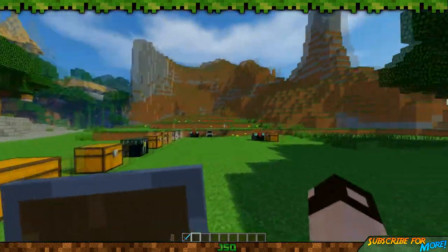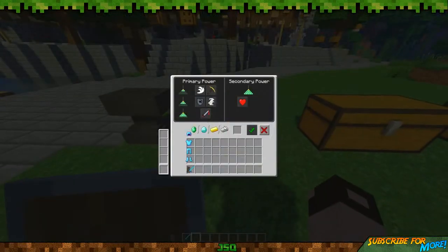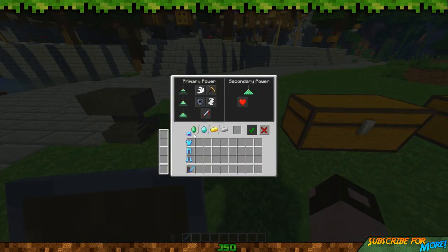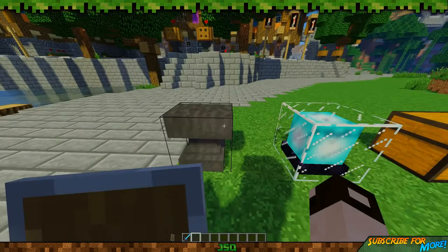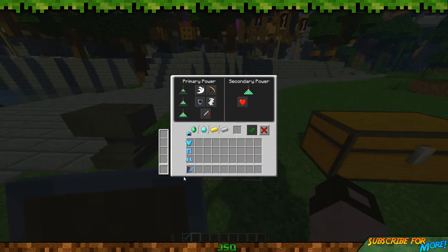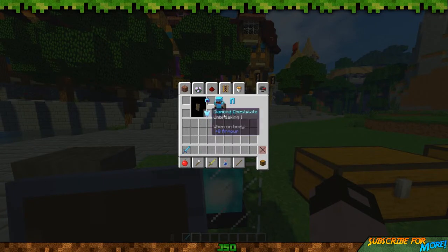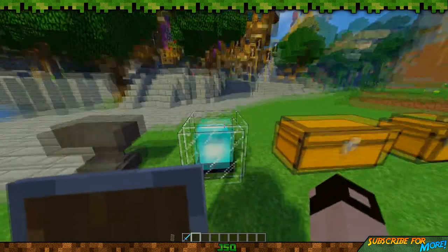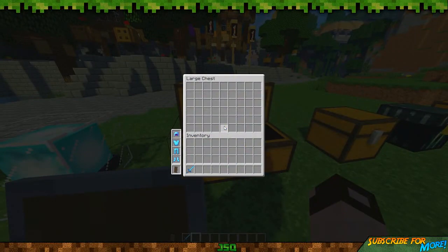I'm just going to go through all the blocks it works with. You've got the beacon - it works with that as well, you can see the armor slots are on the side. I think that display issue is something to do with my Minecraft because it happens on vanilla as well. It puts all my armor out of the way, so don't be put off by that - it won't happen for you. I think it's my Minecraft or my Forge just glitched a little.